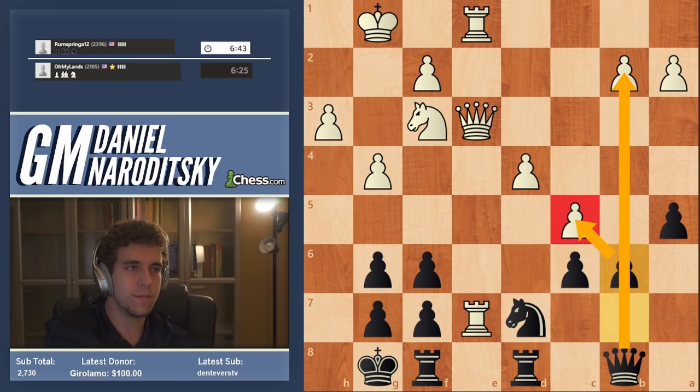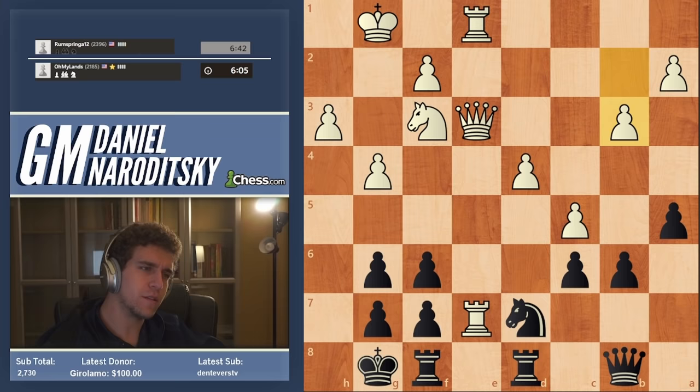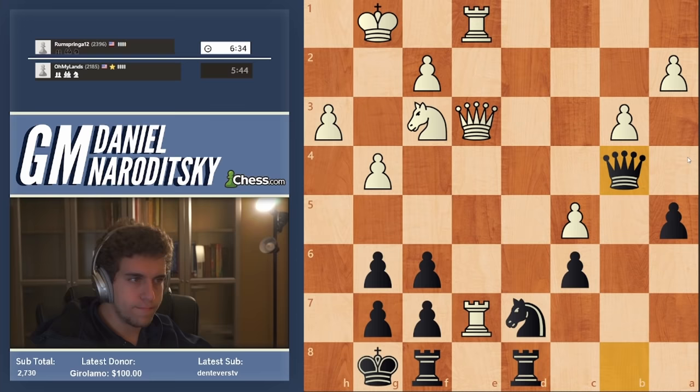The move I'm worried about is b3, because we are threatening to take on c5 and then take the pawn on b2. Probably we should take and go queen b4 to attack the pawn.